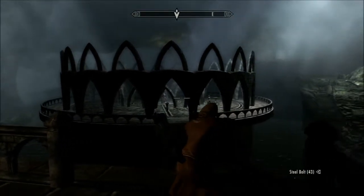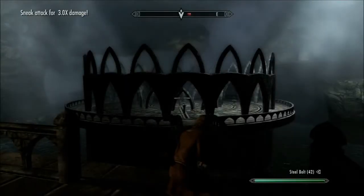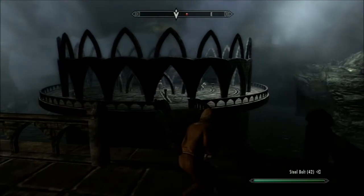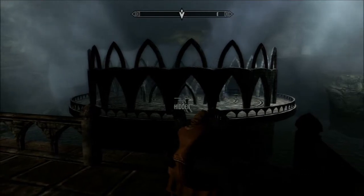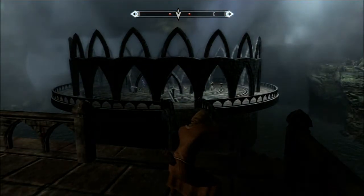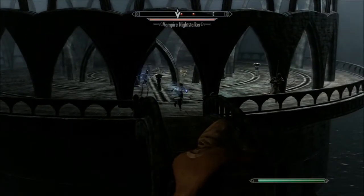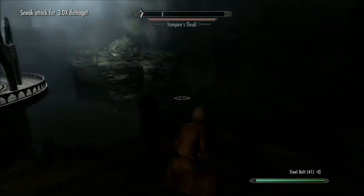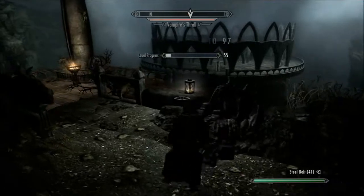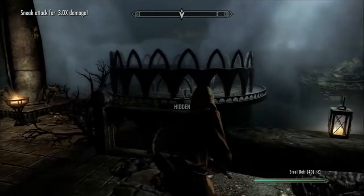I'm just going to take a shot on one of these guys and see what happens — see how strong they are. They should come to the bow eventually. I'll run around there; I'm a fair way away so they probably don't know where the shots came from. I'll get a shot now and retreat because that guy's coming. I'll get a shot straight on him. That seems to be done. Let's go down here and have a look at what they were doing.